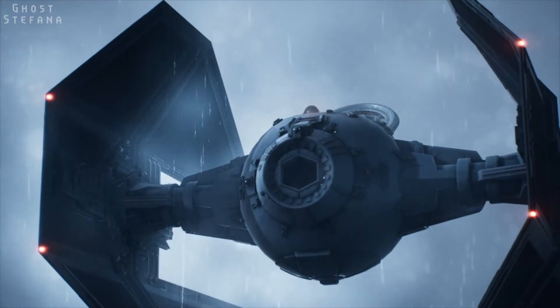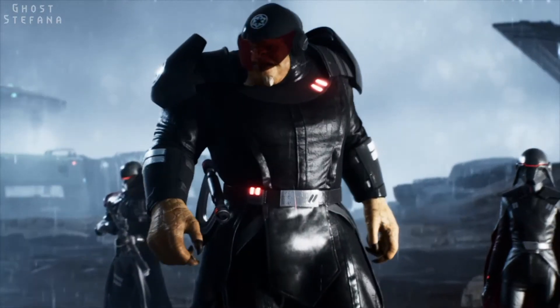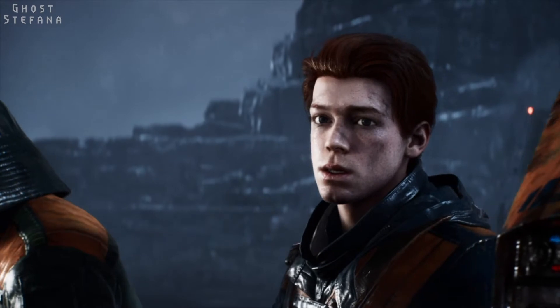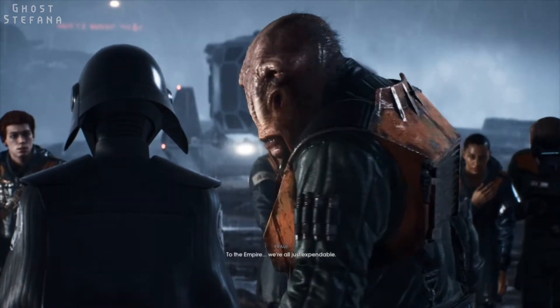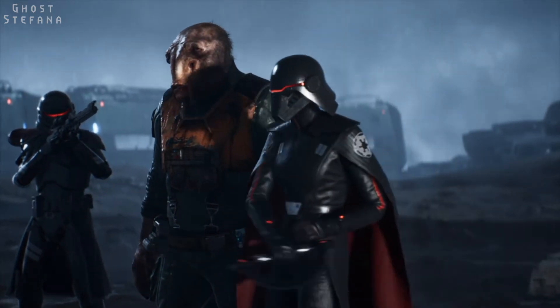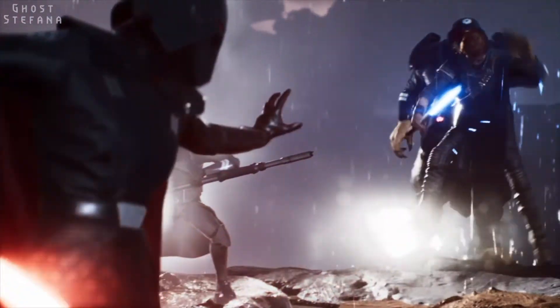Soon the Inquisitors turn up on Bracca. One is referred to as the Second Sister and bears a menacing mask, whilst the other is known as the Ninth Sister. Whilst interrogating the group of scrappers to discover who used the Force, Prout — now knowing Cal's true identity — activates his hero mode and steps forth from the line. The Second Sister, knowing this is a ploy, brutally kills Prout with her lightsaber. Cal, enraged at the loss of his friend, ignites his saber and stupidly reveals himself to be the real Jedi.